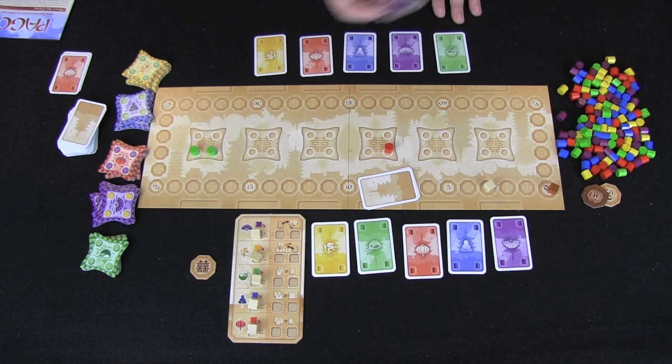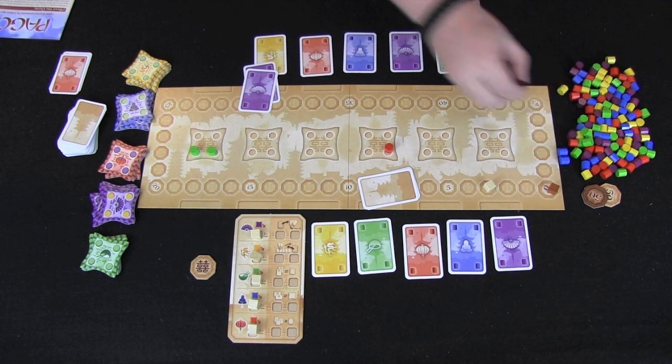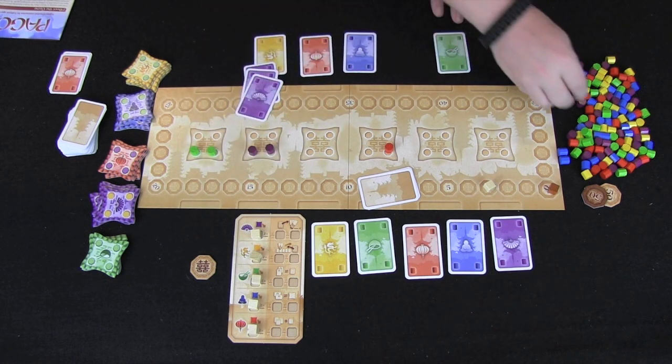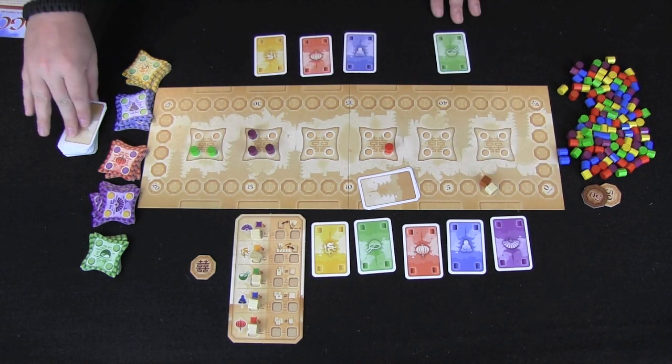Our next player then has his turn and he's going to likewise build three pillars. So let's say he decides to build two purple from his hand, maybe right here, playing them vertically — building two pillars — and then he builds a third purple pillar from his open display, giving him three pillars. Again worth three points, and he draws back up: one into his open display and two into his hand.